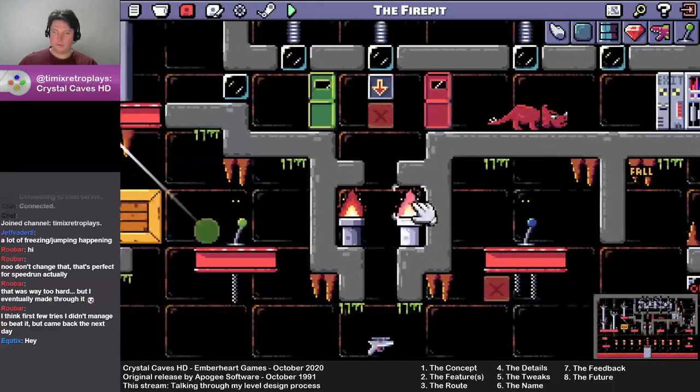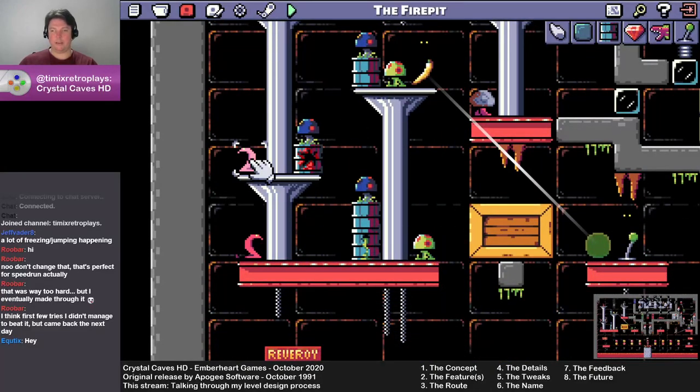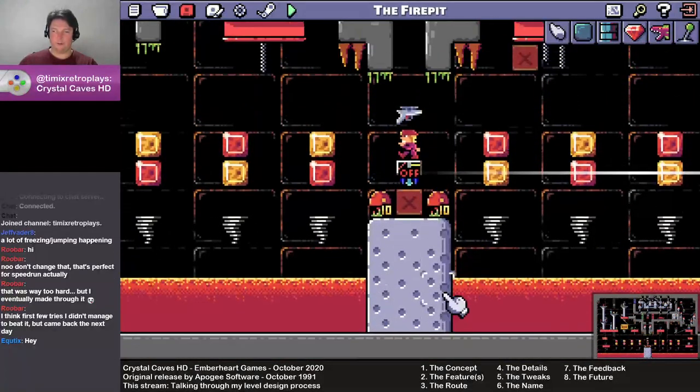You ended up having to do all of this, then jump through all this without getting hit, without grabbing one of the mushrooms or getting hit by the little purple snakes — and then you got confronted with this nonsense.